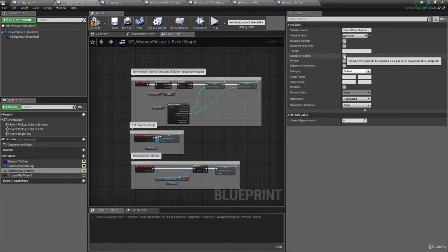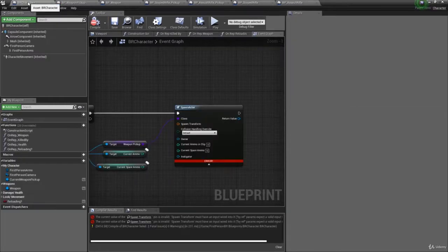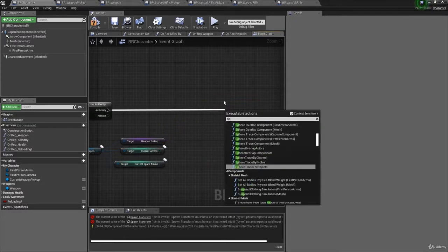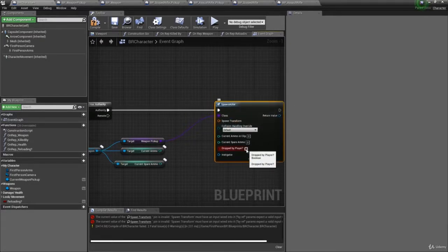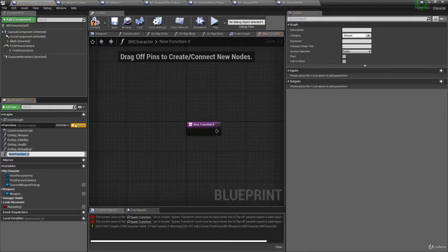Back in the weapon pickup blueprint, mark 'Current Ammo In Clip,' 'Current Spare Ammo,' and 'Dropped By Player' as both 'Instance Editable' and 'Expose On Spawn.' Now back in the spawn actor node, you'll see those values appear. Check 'Dropped By Player' as true since the weapon was dropped by the player, then connect 'Current Ammo In Clip' and 'Current Spare Ammo' inputs.